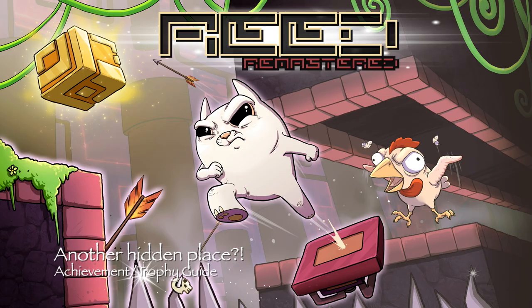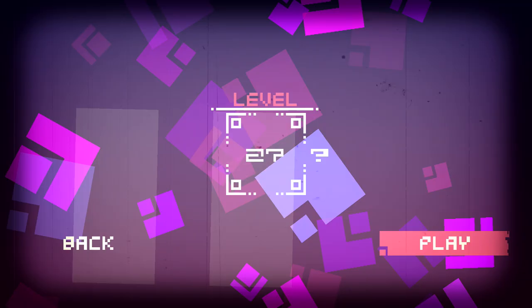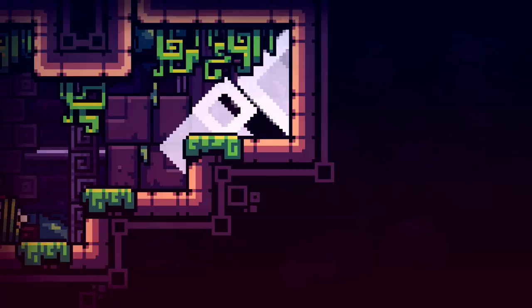Hey everybody, it's Jaron here from thegamiac.com. Here we are today back in Raid Remastered, grabbing the Another Hidden Place achievement. This is Find Secret Area number 3, and it's going to be done on level 27.